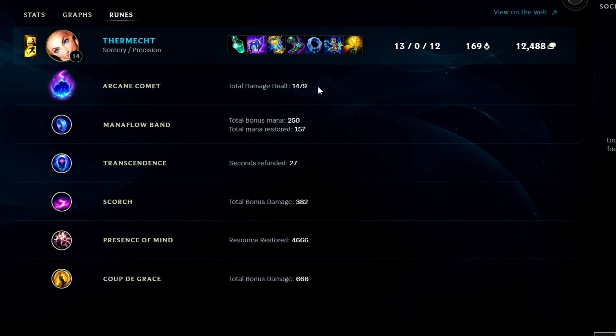If you did, don't forget to like, comment, and subscribe — my name is Kingsticks, thank you for watching. Looking at damage to champions: Arcane Comet did 1,479 damage, Mana Flow restored 157 mana and increased our pool by 250, Transcendence refunded 27 seconds, Scorch did nearly 400 damage, and Presence of Mind gave us back 4,666 mana — that's why you take this rune. Coup de Grace did 668 damage. Solid Lux mid lane — make sure you ban Fizz and dodge zero-fun matchups.